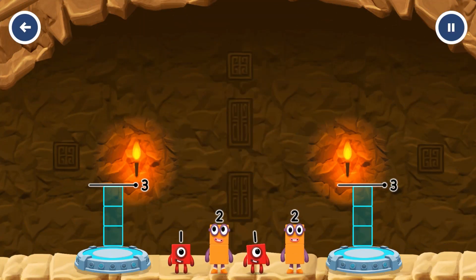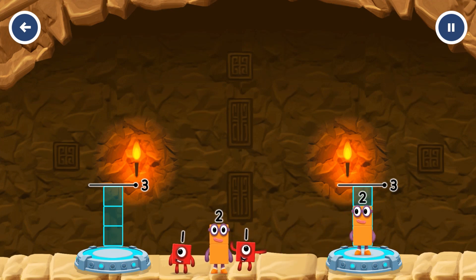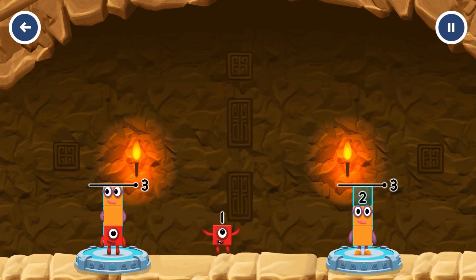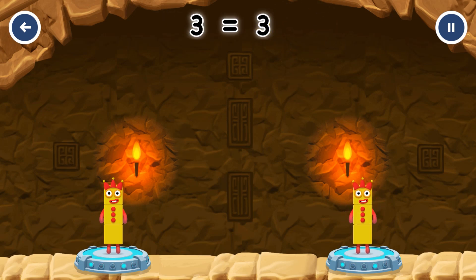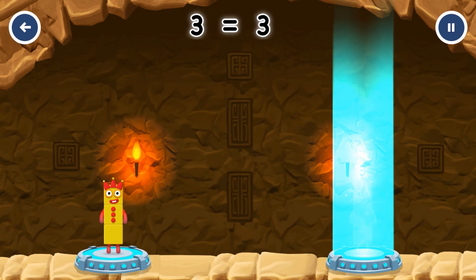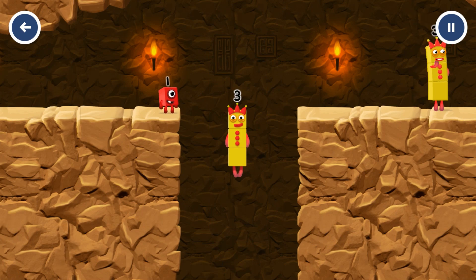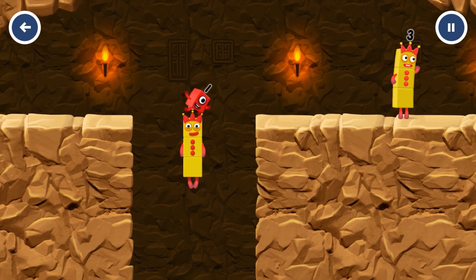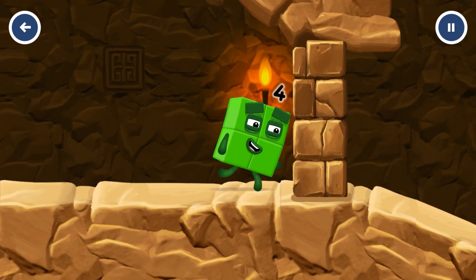Share the number blocks evenly to make two groups of three. Two, one — two, one! That's right! One plus two equals three. Two plus one equals three. Three equals three. I think three might need one's help to get past that wall.